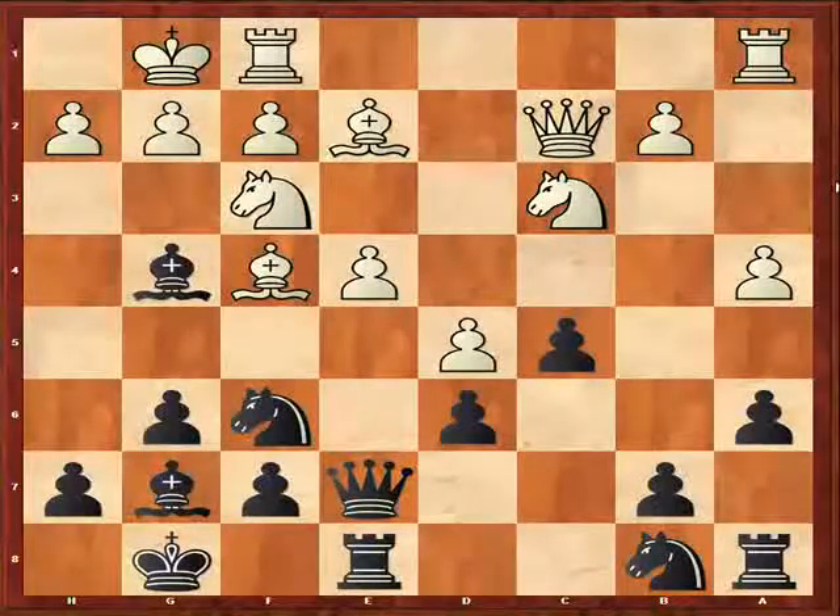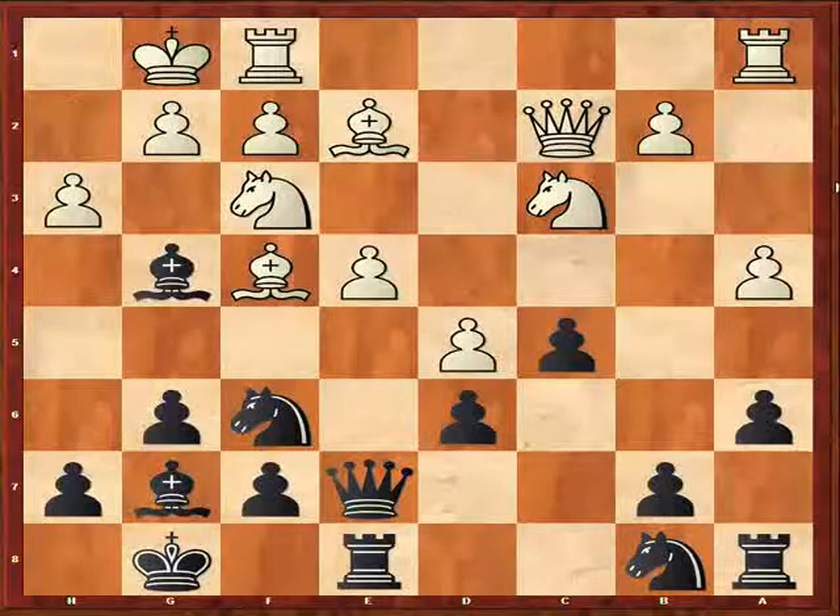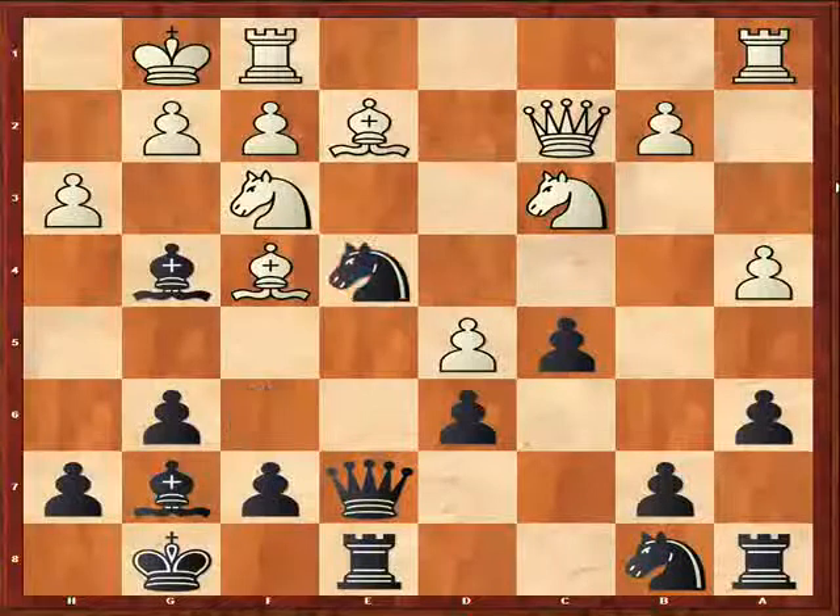I hope you stopped and thought. If not, I'm still not going to give you the whole thing — I'll give you a little taste of where you should be looking, and if you haven't already started looking, go deeper. The key idea — the critical variation after h3 — is knight takes e4. This is the move you should have looked at, and if you haven't, I strongly suggest you do so now. See what you can find with this.